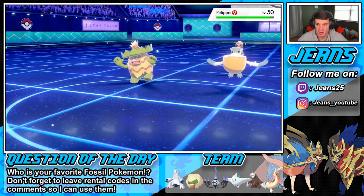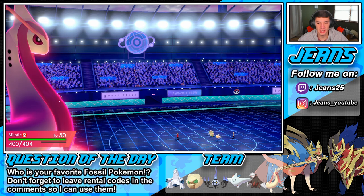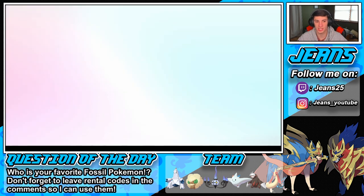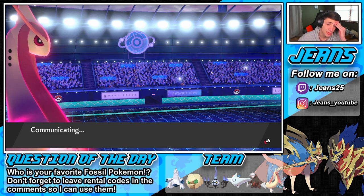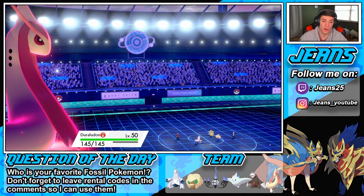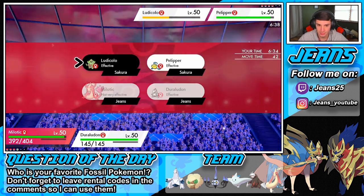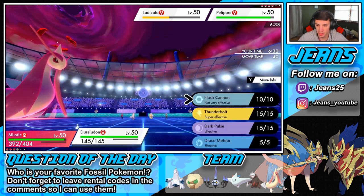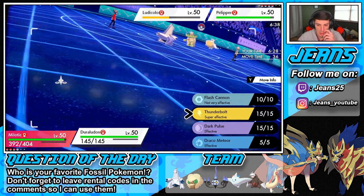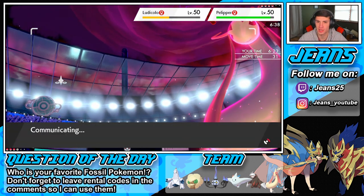Let's go with Duraludon — we have Thunderbolt and can do a lot of work. Save the Excadrill for the back end in case he has Drought Pokemon; Excadrill works against his Duraludon and Mamoswine. I could drop another Hailstorm or drop a Thunderbolt. Who do I T-bolt? Pelipper — that sash should be over. We'll take out Pelipper here. The Helping Hand should be able to take out Ludicolo after its turn. He's Life Orb so we'll see.